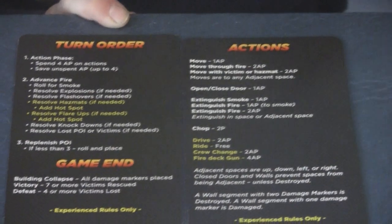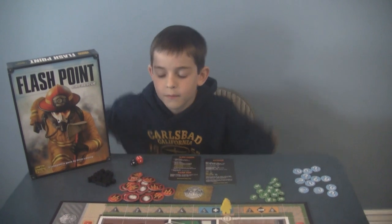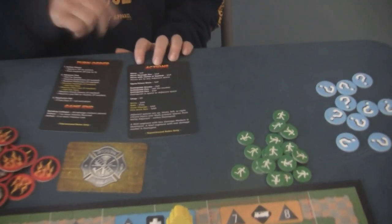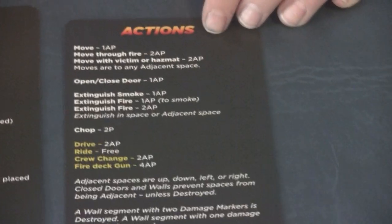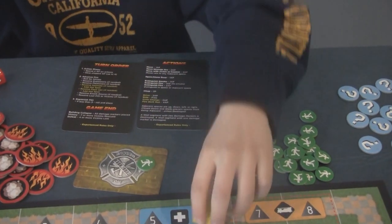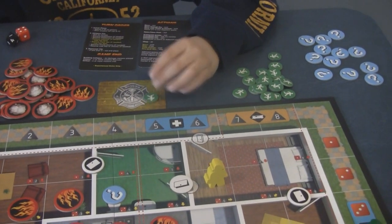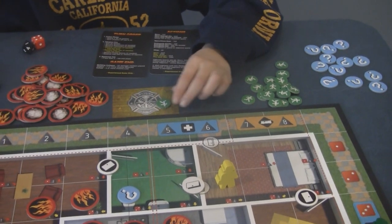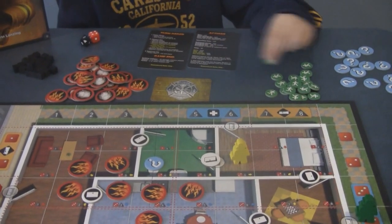What kind of actions can you do on your turn? They're right here, and this is how many action points each one costs. What happens if you don't use up all your action points? You can save them. If I only use three, I have one extra, so next turn I can do five. Some actions take two points, like extinguishing a fire or carrying a victim out.